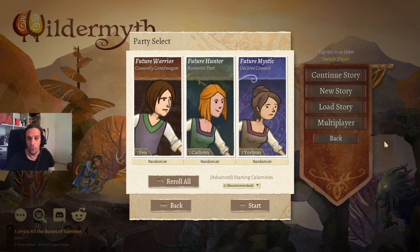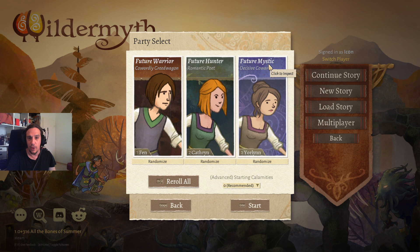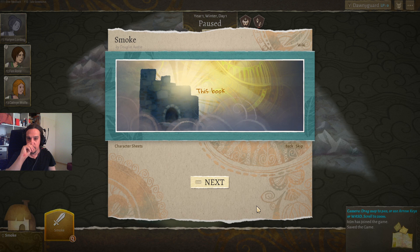At the beginning of the campaign we can select three people. I'm going to keep them as they are and just start the story. You always start out by default with a warrior, a hunter, and a mystic. These classes are at first glance quite self-explanatory but they are actually quite deep and versatile.